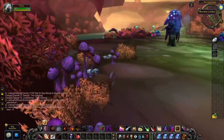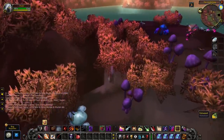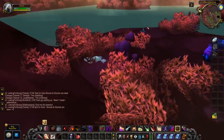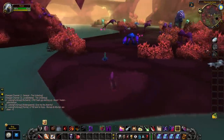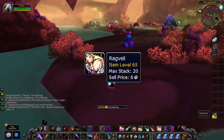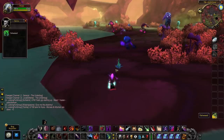The main item of this video is the Flame Cap, a rare herb from Outland — more specifically a rare herb from Zangarmarsh — and it's basically the rare version of Ragveil. When you pick it up, you can get anywhere from 1-3 Flame Caps per harvest, and once again it is a rare spawn.